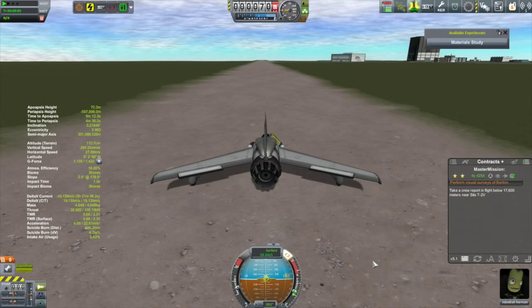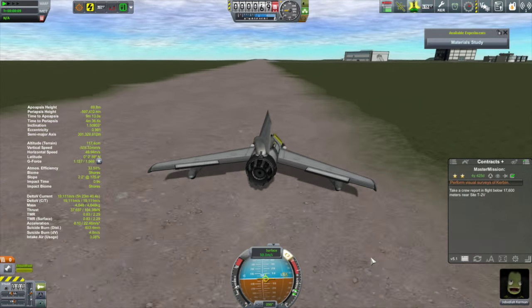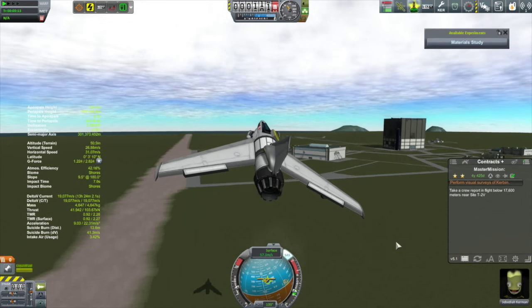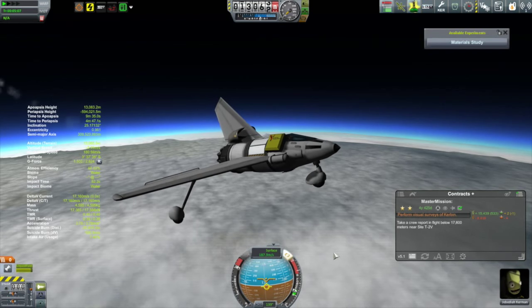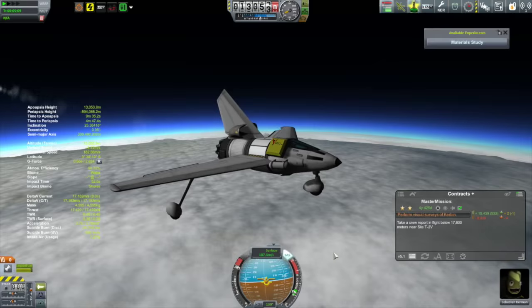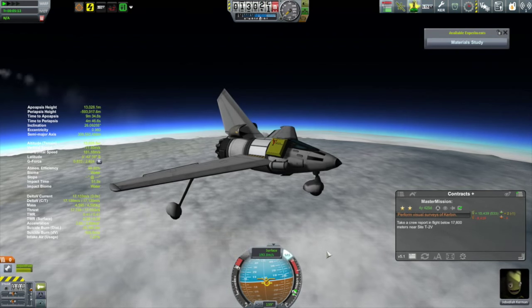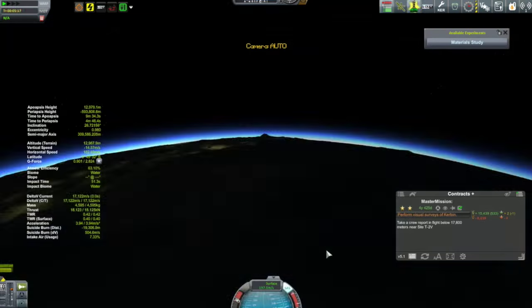We do have a couple of other things to get through first. Here we are back with the Otter 1 doing one of these aerial survey missions. We're to fly to site T2V and do a crew report at an altitude of underneath 17,600 meters, which this site is just offshore from the KSC, so this won't take us very long.